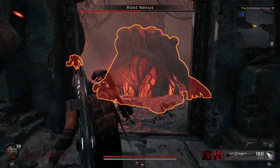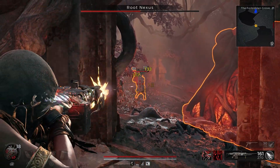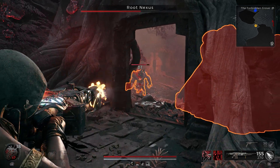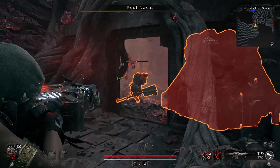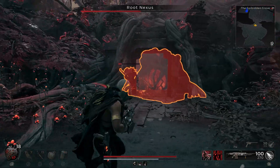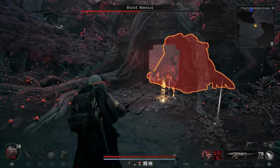Here I was preparing to deal a big burst of damage to Root Nexus, but the Axe Elite spawned out of nowhere, so we have to take care of him first. The Axe Elite is not very difficult — the only thing is he has a long-range attack, but he's not very fast, so he's easier to deal with.